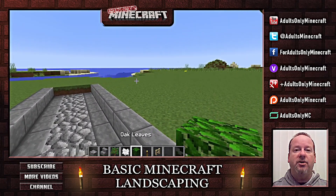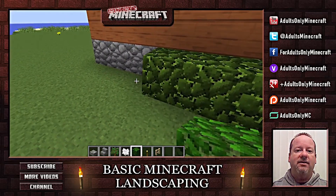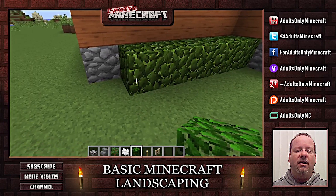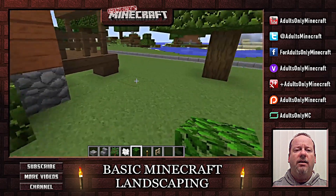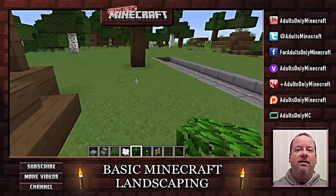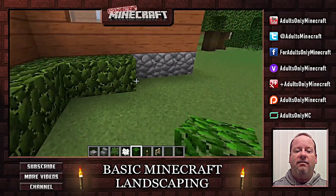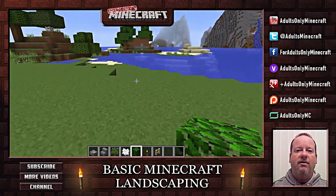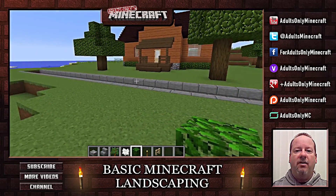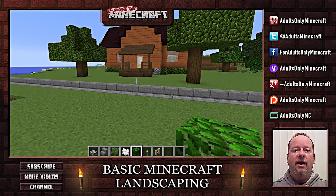Now let's put some bushes around the house. I find that this works really well in spots like this. So we put some hedges right here, go around the corner, and put some right on the other side too. Now this is something you want to do a lot in Minecraft - just step back once in a while, take a look at how things look all together, and then go dive in and do some tweaking if you need to.